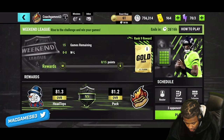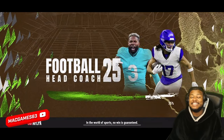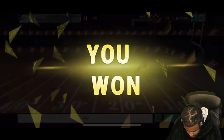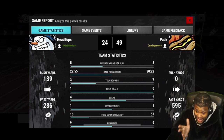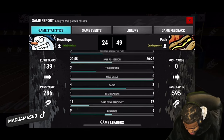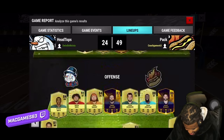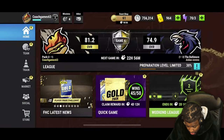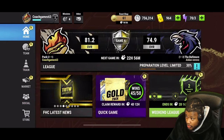Weekend league is here! First game — glad I upgraded. Let's see what we can do. Got the W! I had everything set to pass — all we do is pass. Seven touchdowns, solid third-down efficiency, minimal penalties. Offensive attitude rating could be better but I like it. One win in weekend league — working toward 80 wins.